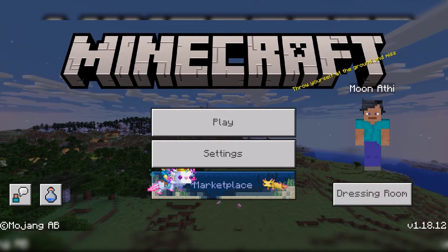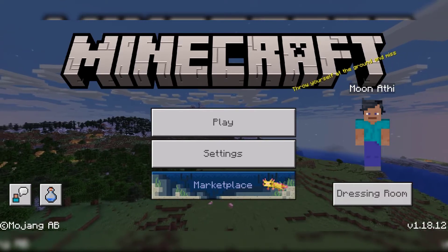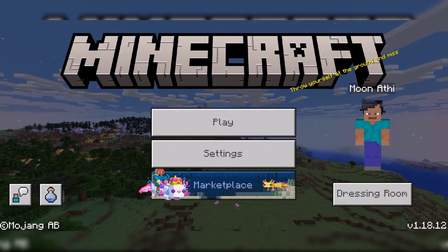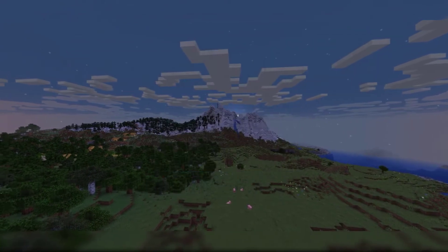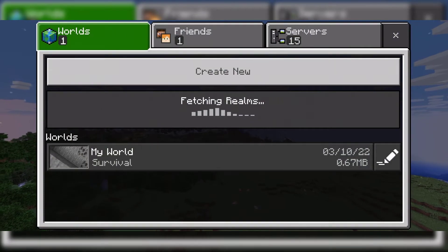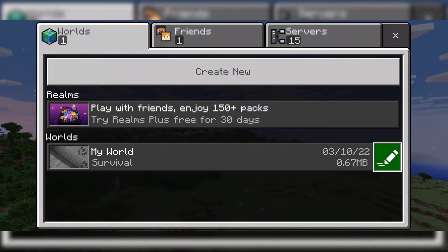First off, you have to ask your friend for their gamertag. That is very important, otherwise you can't connect to your friend. And then you have to decide which world you guys are going to play. You also have to make sure your world's multiplayer option is enabled or not.